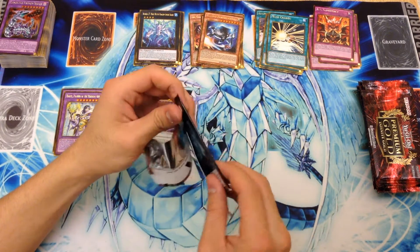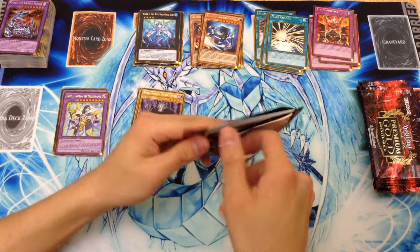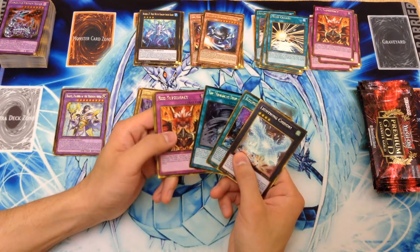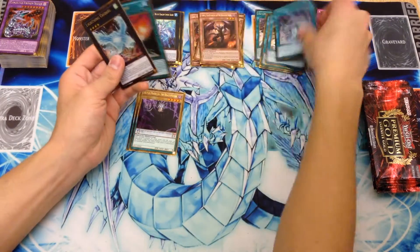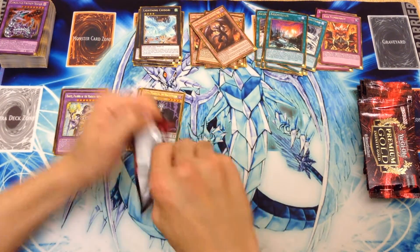Looks like we have a Lightning Chidori. This pack opened up kind of weird — I've never seen a pack open like that. Lightning Chidori, Cosmotown, the Monarch Stormforth, Red Supremacy, and Farfa. Still not as cool as that blank-name Farfa, but you know, it is what it is.